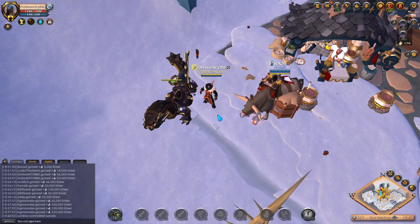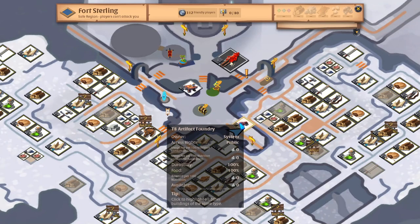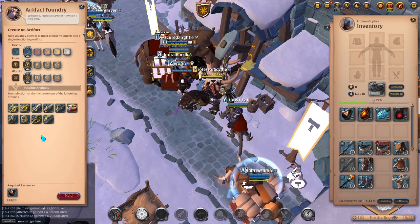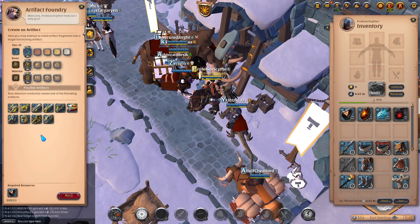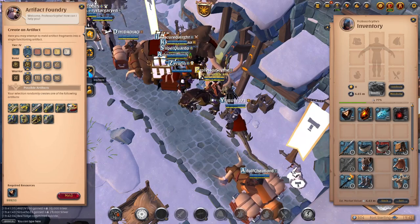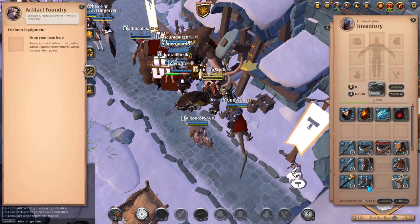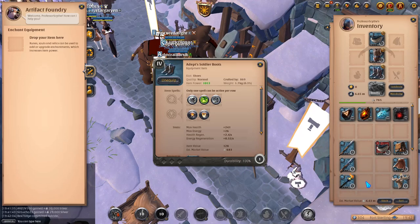The first one we're going to go to is the Artifact Foundry. Here we are at the Enchanter in town — it is right here, the Tier 8 Artifact Foundry. There are a lot of different things you can do at the Artifact Foundry, but in this video I'm going to concentrate on teaching you how to enchant your weapons. There's going to be an enchant slot right here, and in my inventory I have a full flat tier 4 set.